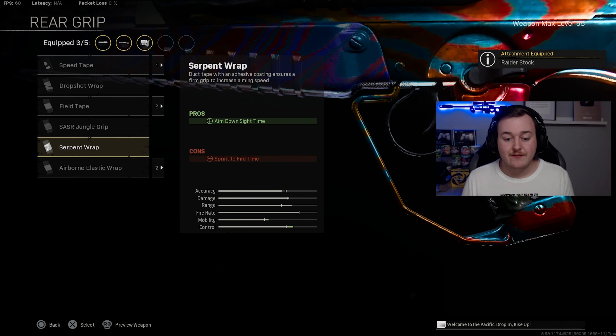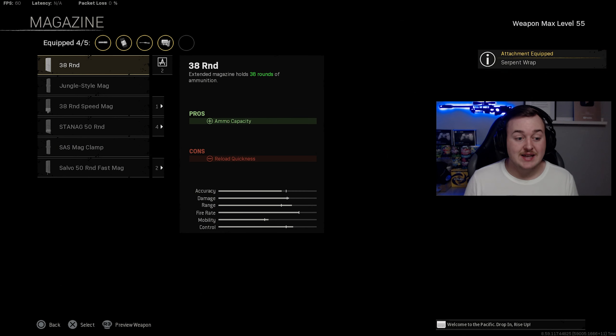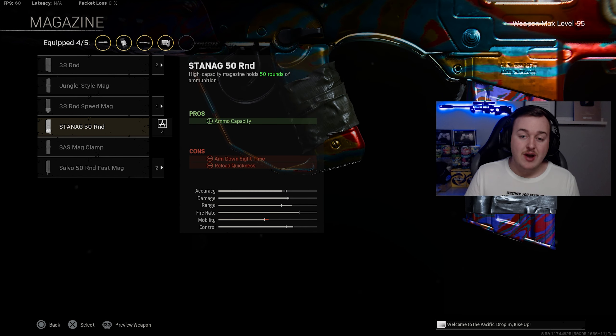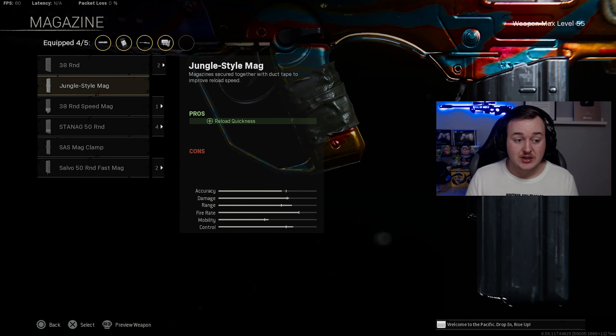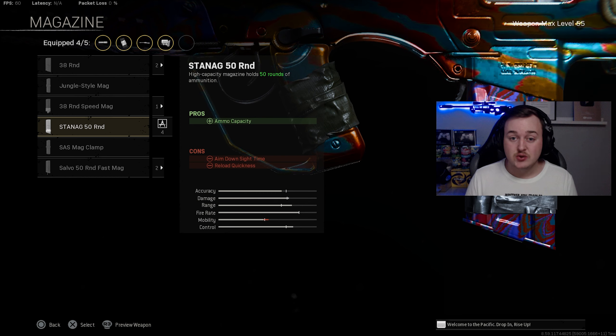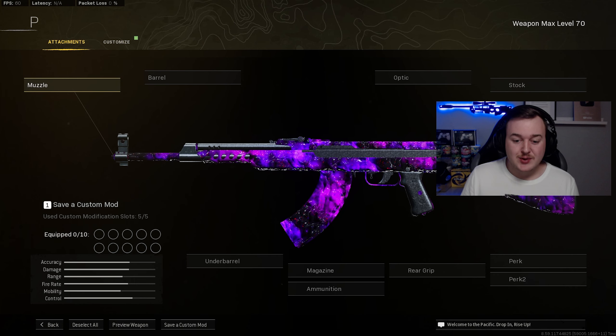The rear grip is the Serpent Wrap for fast aim down sight speed. Finally, I'm using the 50-round mag for a large magazine size so we don't have to reload after every kill — definitely better than the 38-round for getting easy squad wipes.